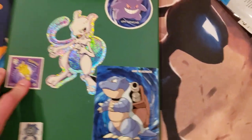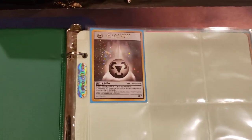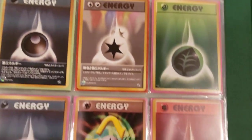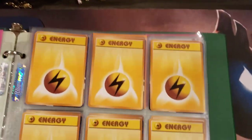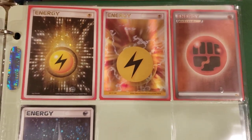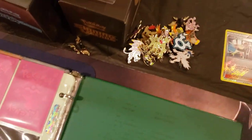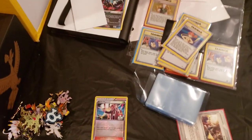Let's get into one more small binder and then we'll wrap this video up. We got this one with a cool Mewtwo sticker on it. From the looks of it, looks like maybe an energy binder. We have Japanese energies. It's just a Japanese energy binder, guys. Some holographic ones, more holographic Japanese energies. So that was a quick binder.